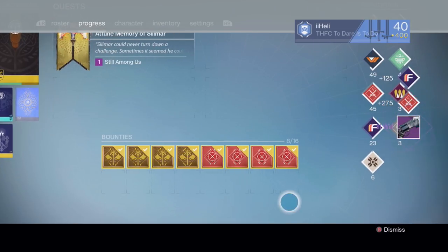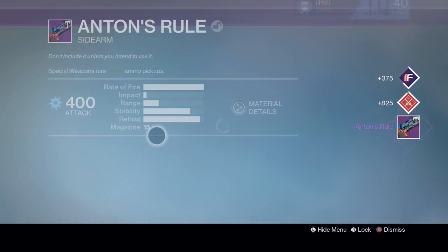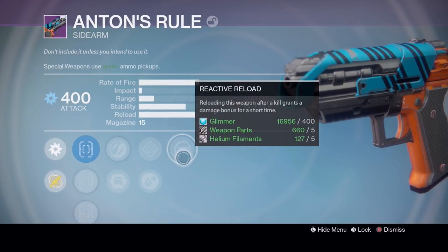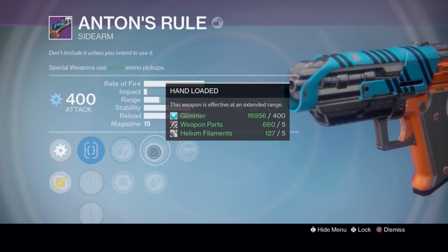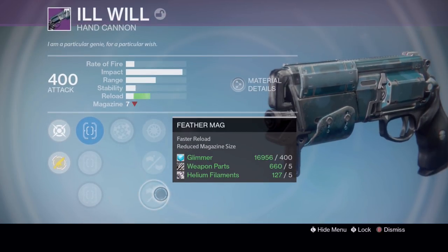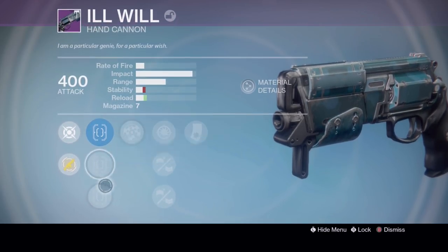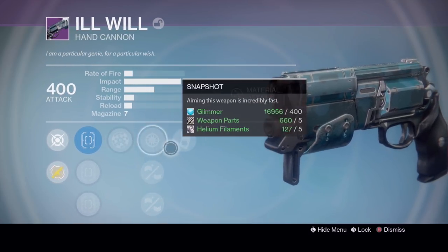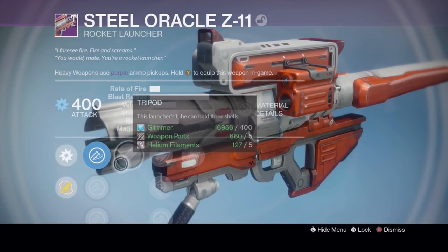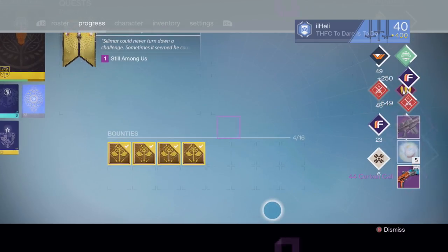Hand Cannons give us an Ill Will — interesting! Heavy Weapons bring a Steel Oracle. Also an Anton's Rule sidearm with Reactive Reload, Hand Loaded, Lightweight, Zen Moment, and Army of One — I love Reactive Reload but the rest aren't that useful. The Ill Will has Luck in the Chamber, Snapshot, Reinforced Barrel, Feather Mag, and Rangefinder — that's pretty much a god roll! With Trusa and Sure Shot as well — perfect for two-tap hand cannons.